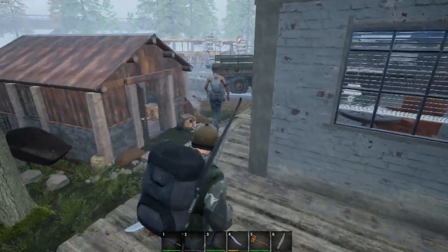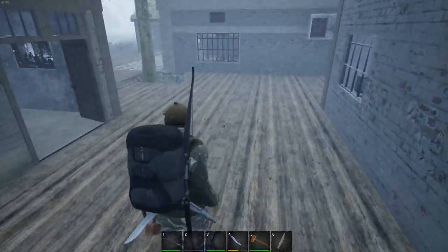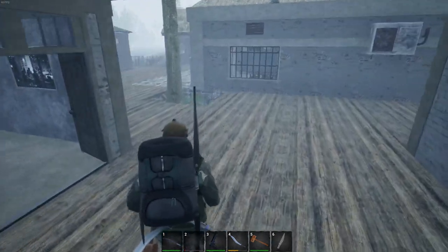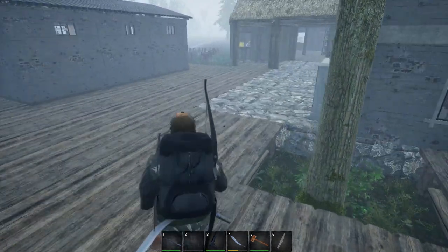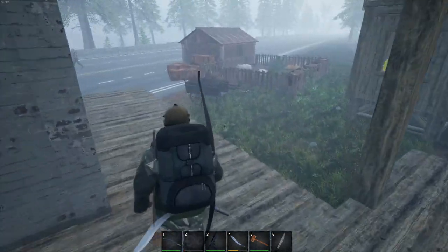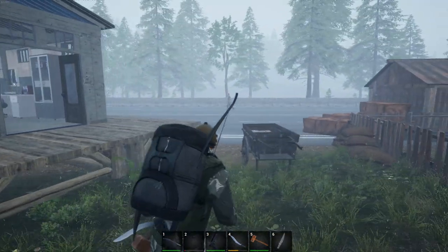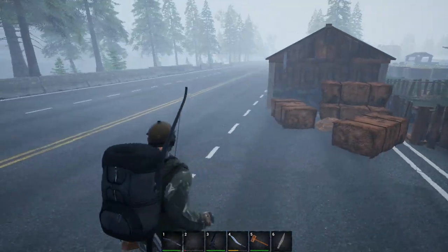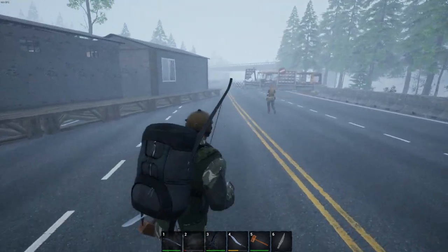Now, these guys don't interact with any of this stuff — they don't actually go out and chop down trees or mine stone or anything like that. All they do is walk around and literally get in your way. They do have guns, so I guess if there's zombies close by, they have unlimited ammo once you give them a weapon, as far as I can tell.